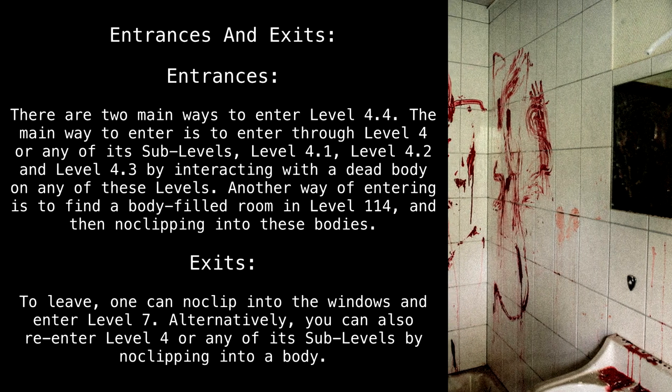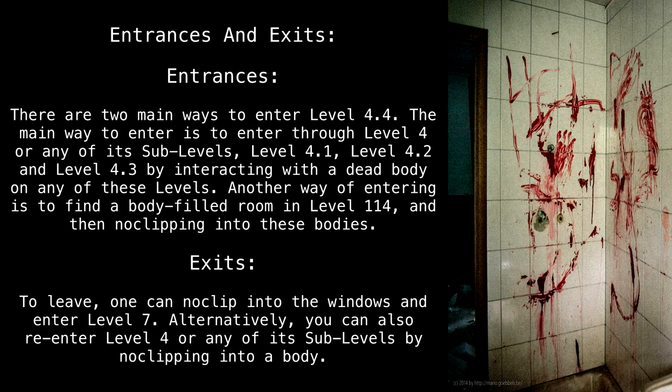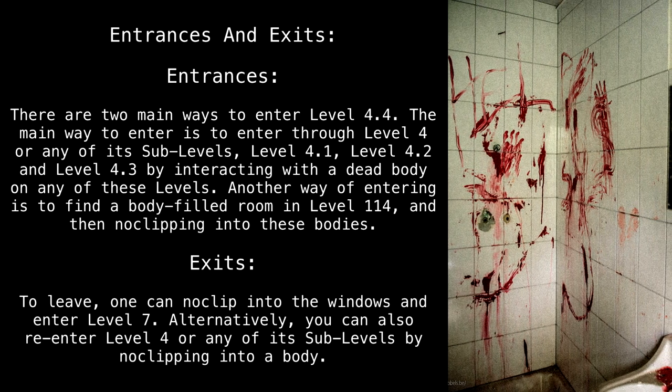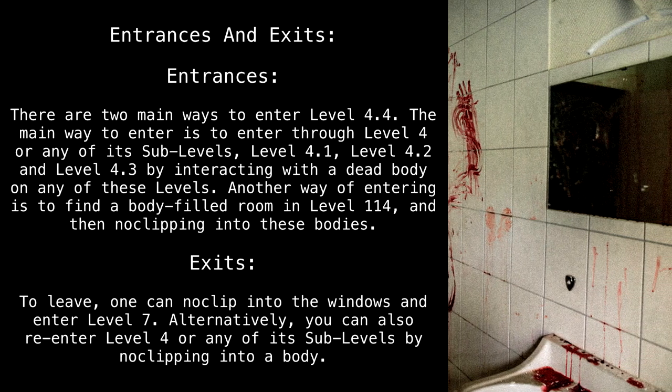There are two main ways to enter Level 4.4. The main way is to enter through Level 4 or any of its sub-levels — Level 4.1, Level 4.2, and Level 4.3 — by interacting with a dead body on any of these levels. Another way of entering is to find a body-filled room in Level 114 and then no-clip into these bodies.